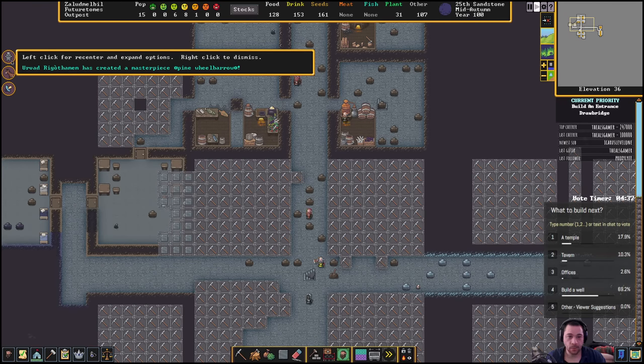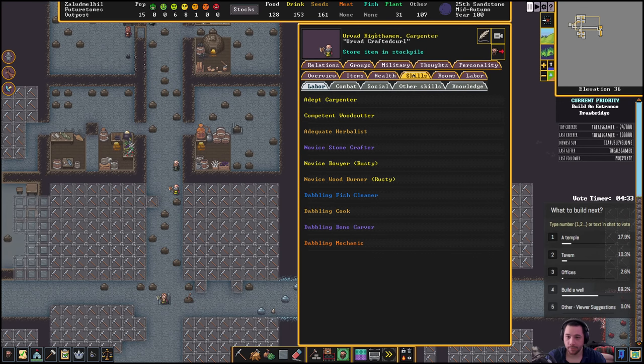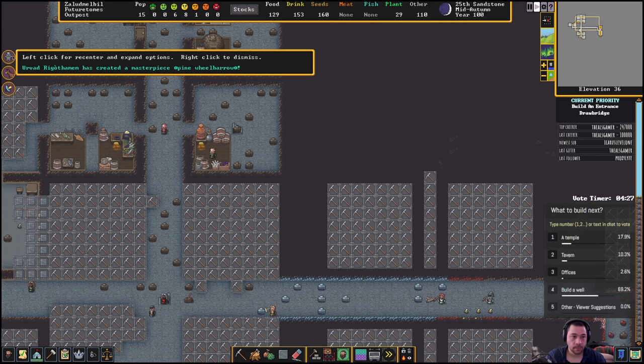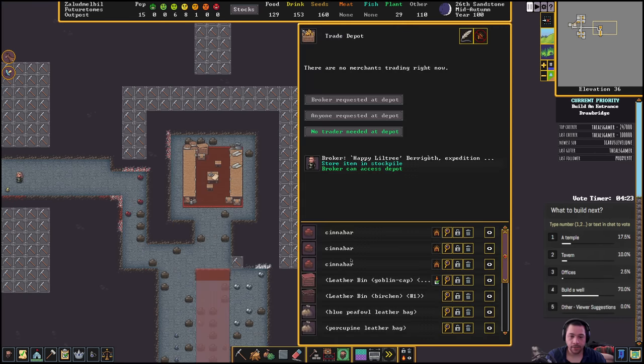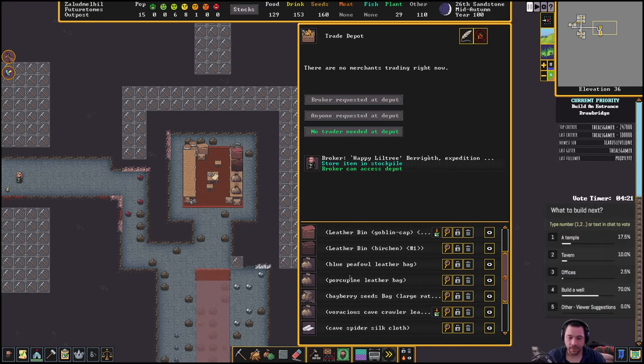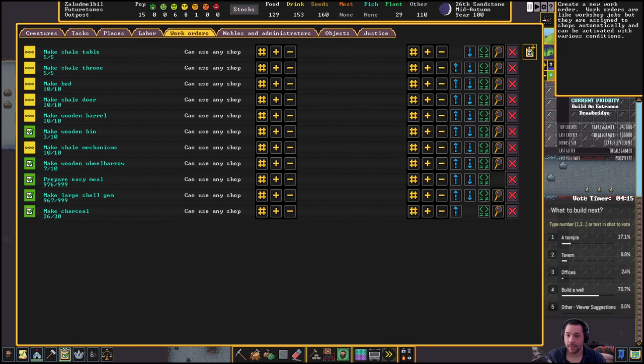A masterpiece wood wheelbarrow — that means my carpenter is getting pretty skilled. Still adept, but decent. And the merchants have now departed, so you can see there's still some stuff left to be hauled away — the bags and bins of leather and the like. That also reminds me, let's make bags.